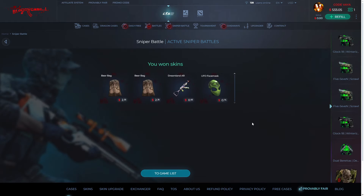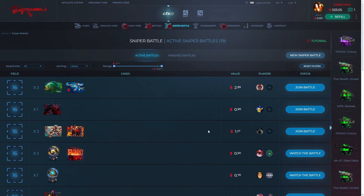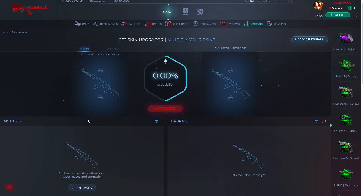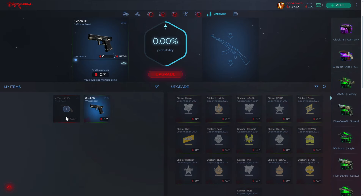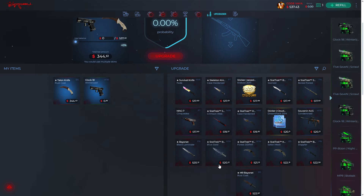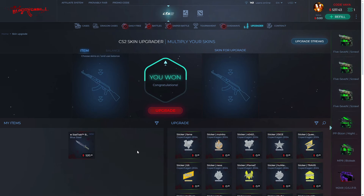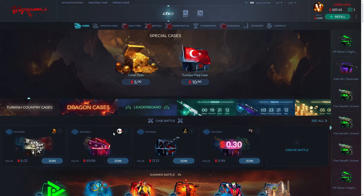We get to open the case — not bad! We got these, that's really good. As you can see it's a bit complicated but once you play one or two times you get used to it, and it's pretty fun. Let's go to the upgrader. Okay, let's use these items to make an upgrade to this Blue Steel Bayonet — we have 60% probability. We got it! That's really good, I'm gonna keep that one.